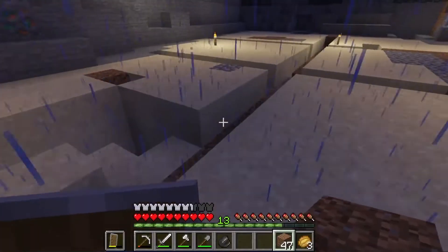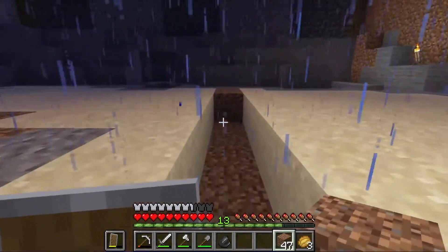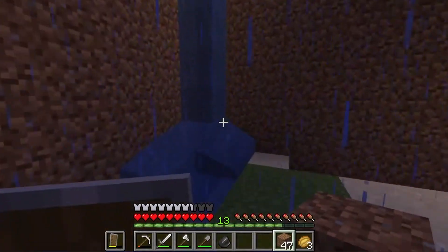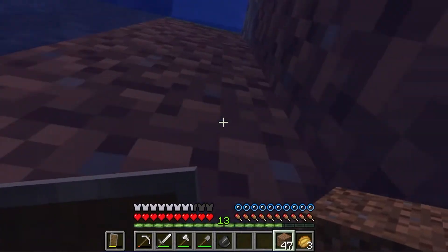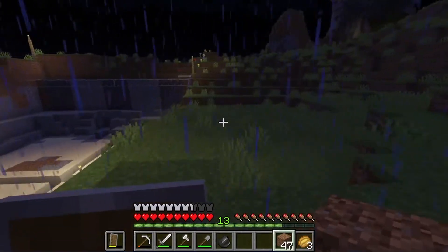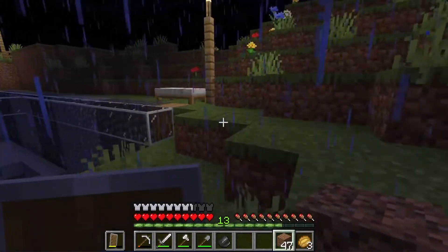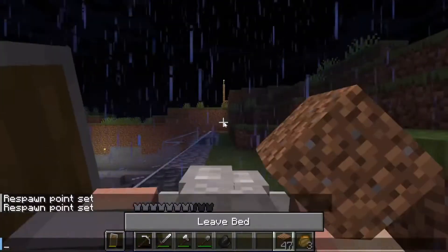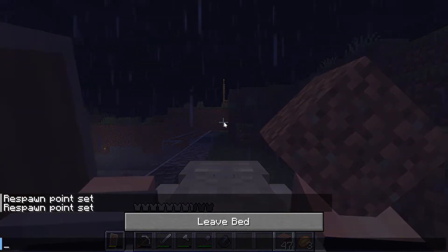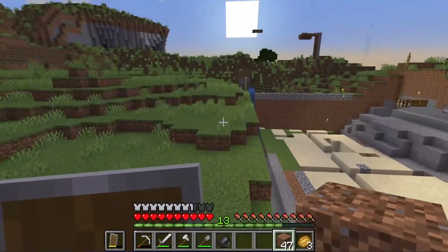Now we've got all these cross sections filled up with gravel, dirt, cobblestone, etc., to drain out the water. We now have all of the water on the top half of the base taken care of. The bottom half is a different story because it was an underwater cave that I ran into when digging out the bottom of the base. I might just have to wait and get sponges at some point to deal with it since it's a pretty substantial amount of water.